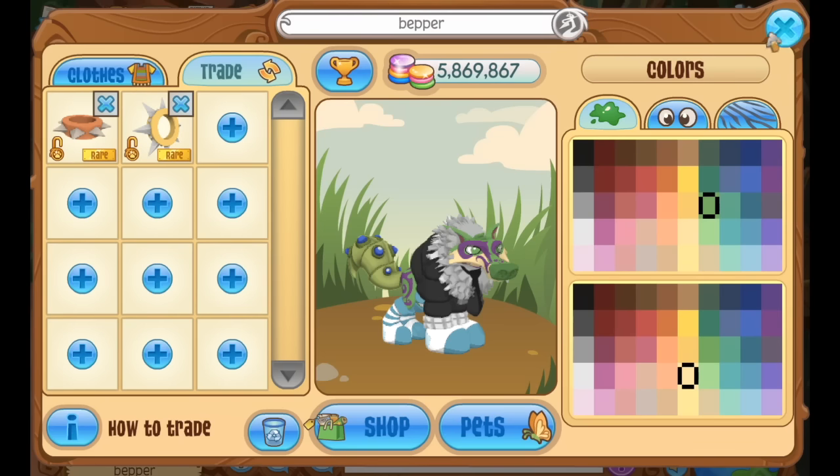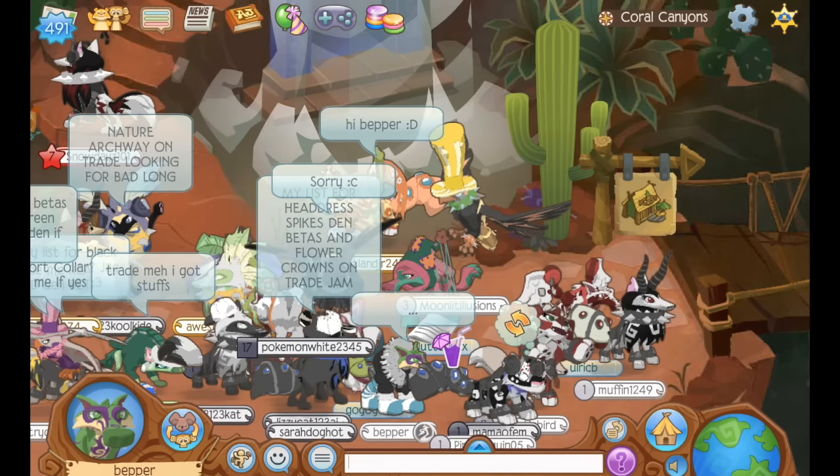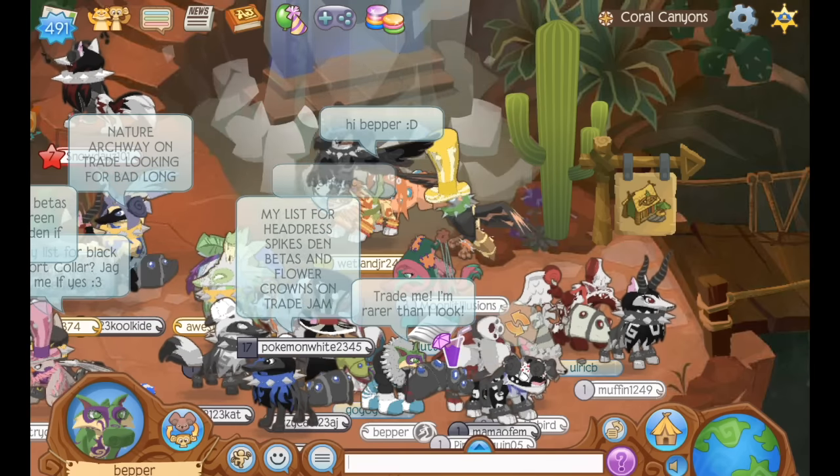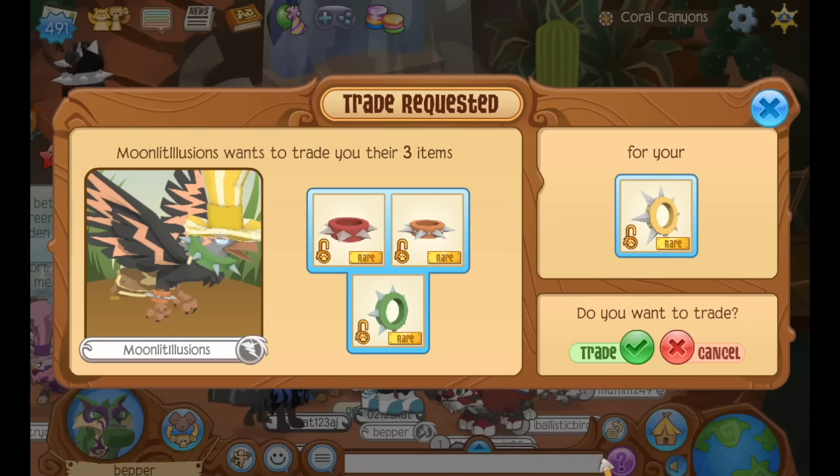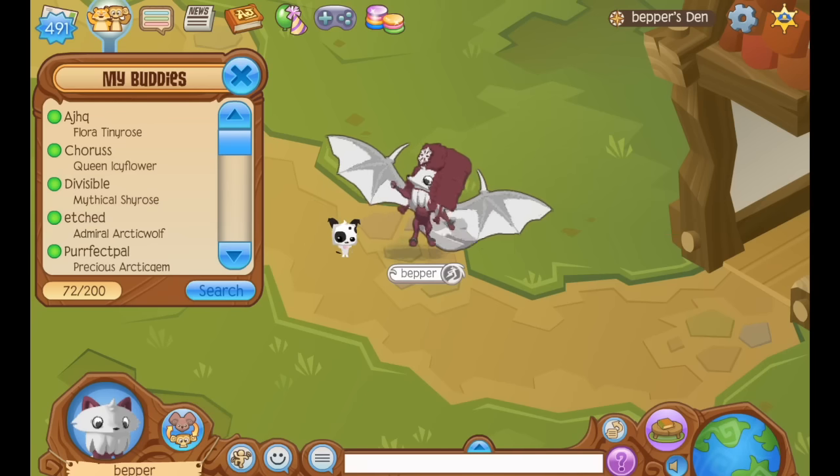Dress up really weirdly and put your best items on your trade list. Then say "Trade me, I'm rarer than I look." People will naturally want to look at your trade list because they're curious, and cue the trades rolling in.